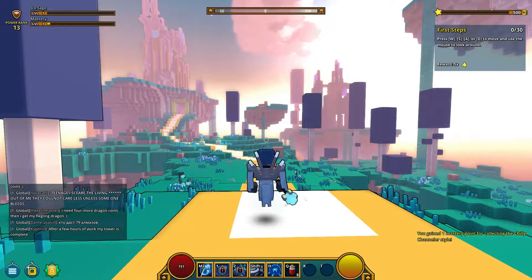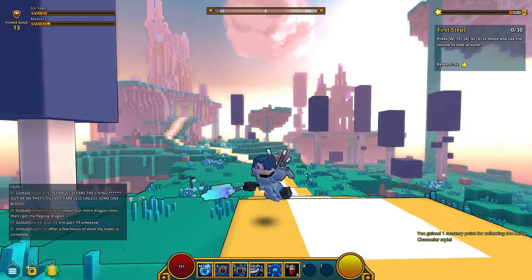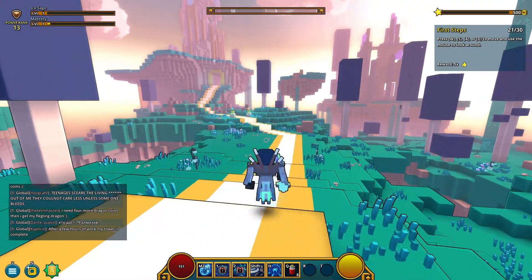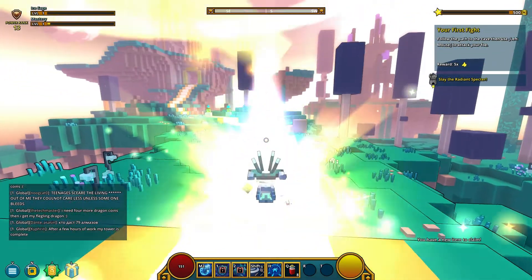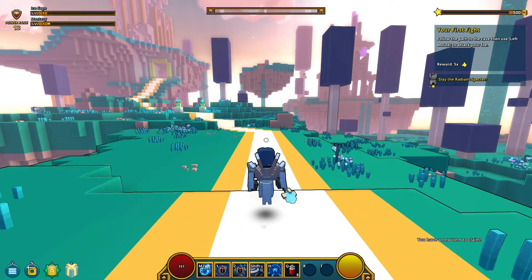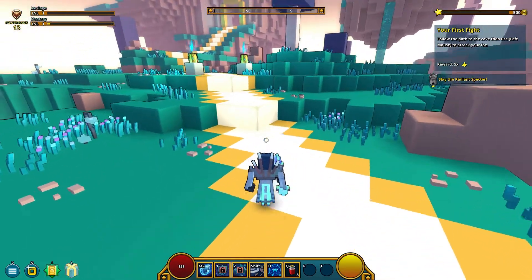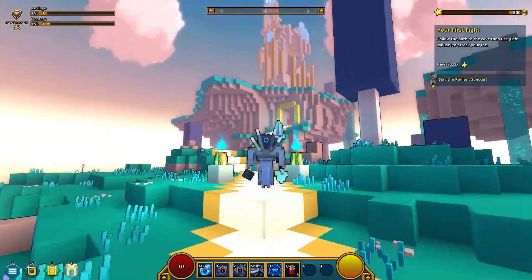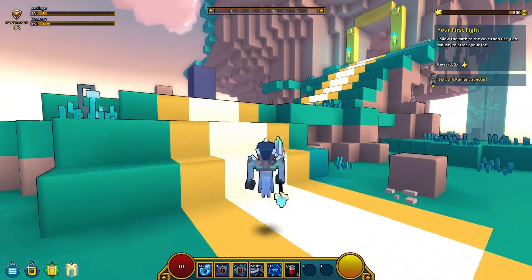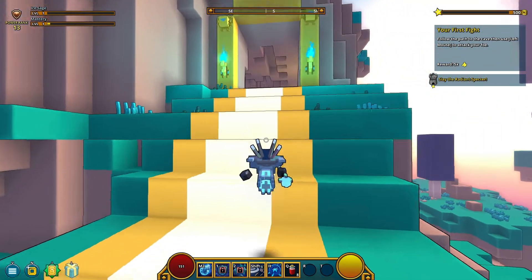Okay, here we are. Our first steps: press W, A, S, and D to move around and use the mouse to look around. Pretty simple controls. Follow the path to the cave, then use the left mouse button to attack your foe. I'm assuming this is the path to a mysterious looking cave that's highlighted in gold blocks. I have not played this game for ages — I can't even remember this intro.